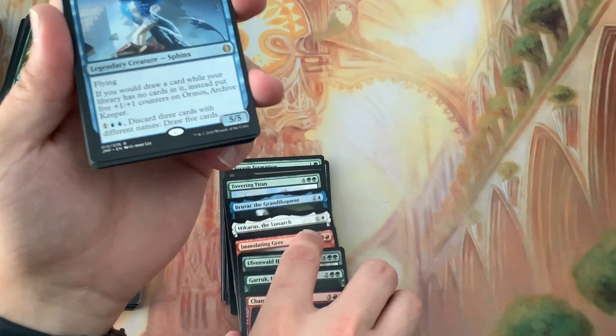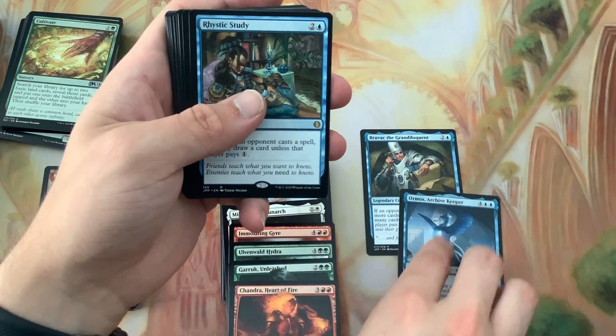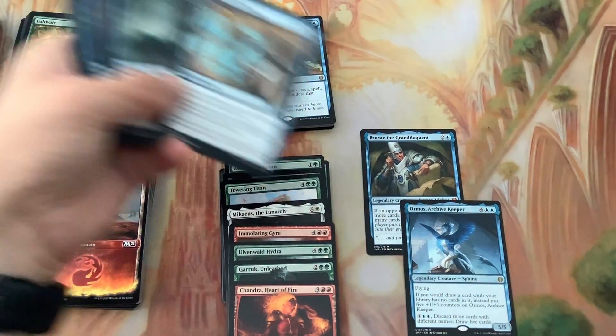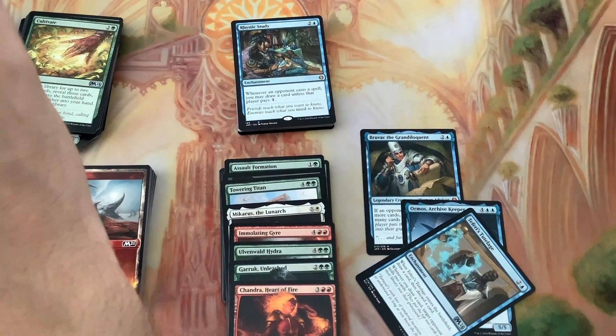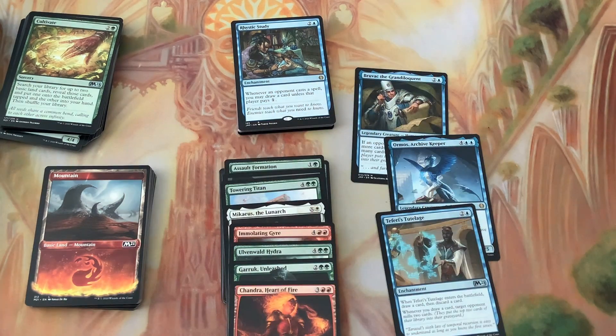In my opinion if you have Orm's Archive Keeper and the mill doubler, and where is Teferi's Tutelage - boom, you've got a nice little combo right there. Thank you guys for joining me, it was a little more intriguing to open this up. Maybe next time I'll actually get to play against somebody. Hope you guys enjoyed it and saw what came out of one box of Jumpstart - hope to see you back again.